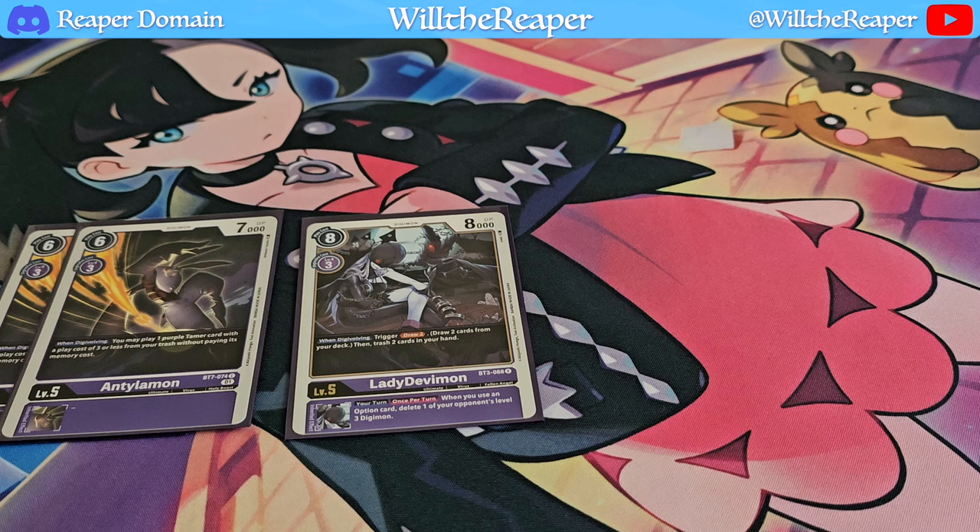Its inherited effect is also just really nice: if your opponent uses any option cards, you get to delete one of their level 3 Digimon. This card improves the more the game progresses, because there are so many option cards out there — quite a plethora of good options to choose from. As a result, you're very likely to trigger off this inherited effect, and for that, this card is definitely worth playing.